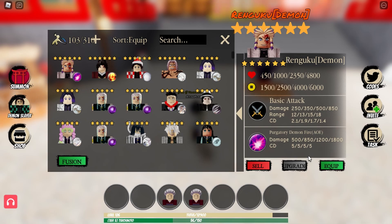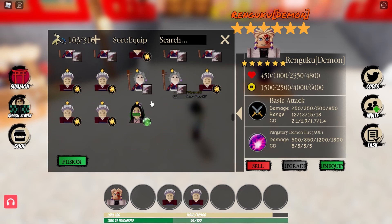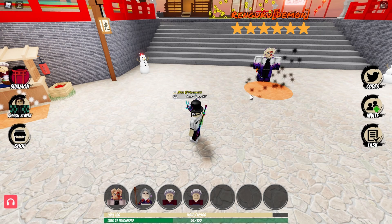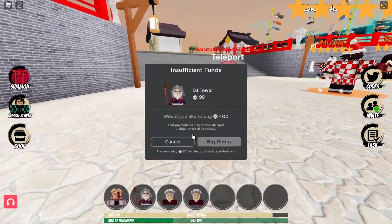Let's get him equipped and find the DJ Tower. There it is — it's Tamayo with a guitar, or one of those traditional instruments. I'm not sure what you call it, but there it is.